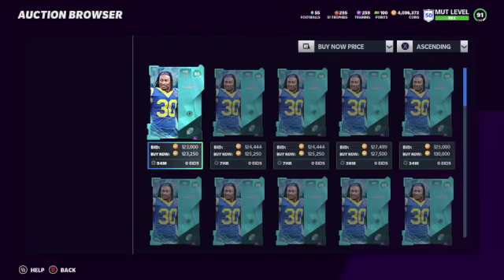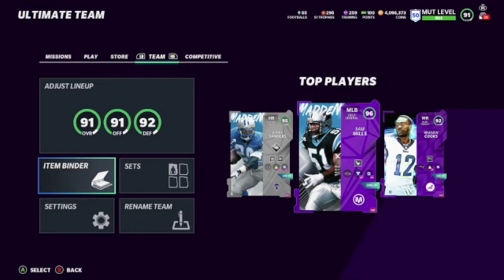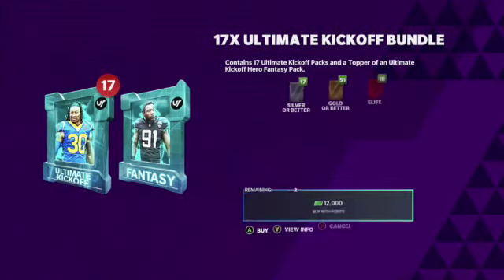I'm excited — I'm going to power them up and show you how they look. But for right now we're going to do a bundle opening. These 88s were going really cheap — I got them for like 108 or something because everyone's opening packs. I've got them for training, but in the meantime I'm going to go ahead and open packs and see what we get. Hopefully we can pull this limited.